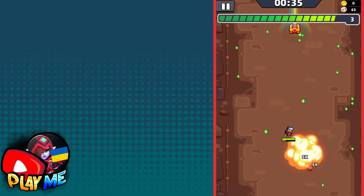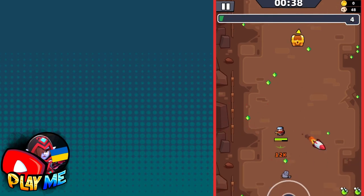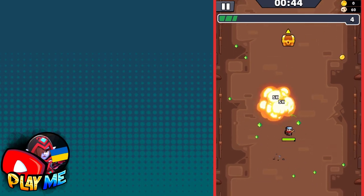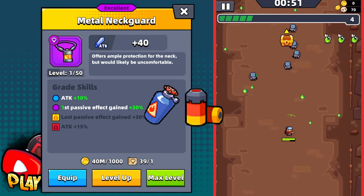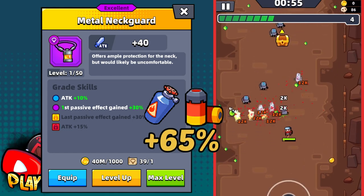If you have more than 2500 attack, then you will pass this chapter without one to three skills that are needed, but with them it will be way easier. And there is one more important thing: with metal neck guard, you need either fuel or power bullet as the first skill, so you will get not plus 50% but plus 65% increase.